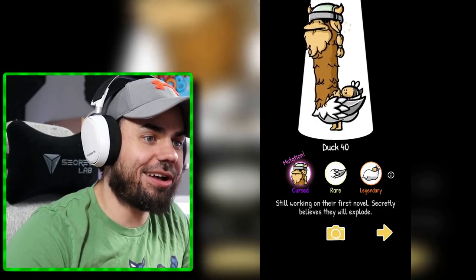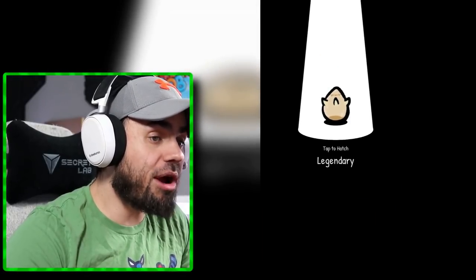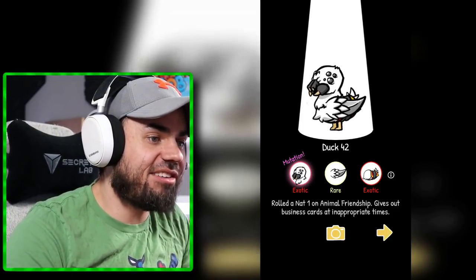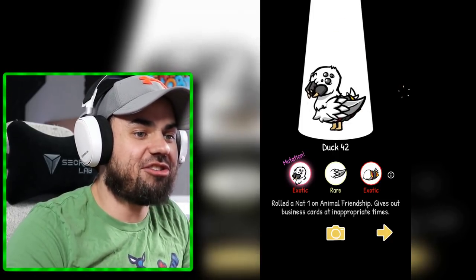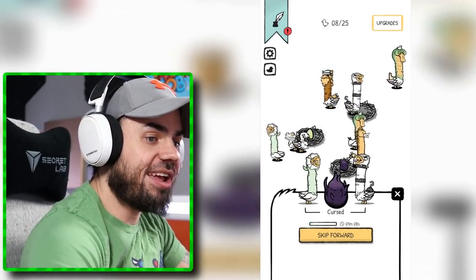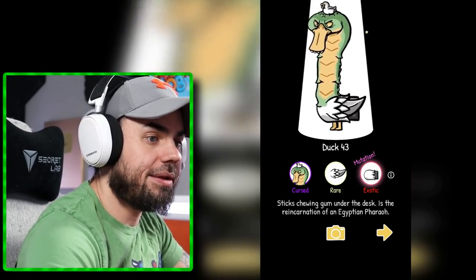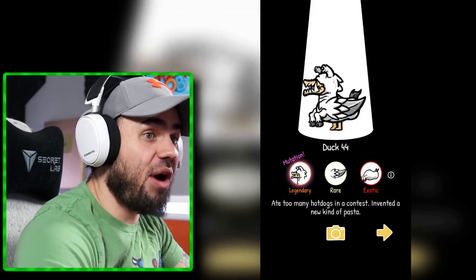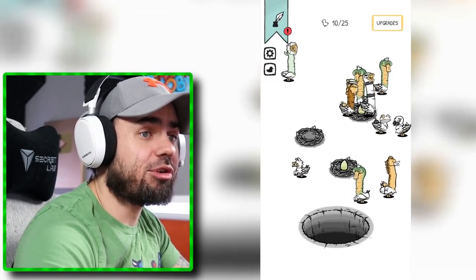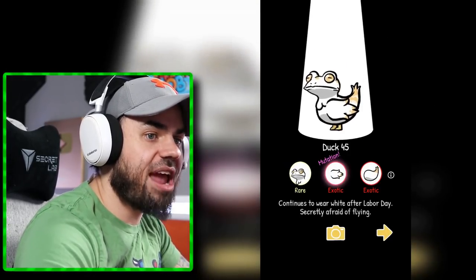What? It's like a Viking duck. This is a frog duck — I will keep the frog duck because I love frogs. This is a legendary, which I can upgrade to an exotic. I've got a spider face. Rolled a net one on animal friendship. Gives out business cards at inappropriate times — this is my kind of duck. Another cursed egg! This one has a rocket butt. This one's just terrifying to look at — some kind of horse monster duck, but I love you all the same, duck 44. There's an epic egg which I'll upgrade to legendary, thus creating a double exotic frog man.